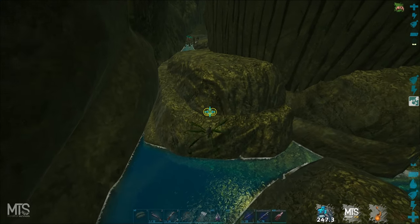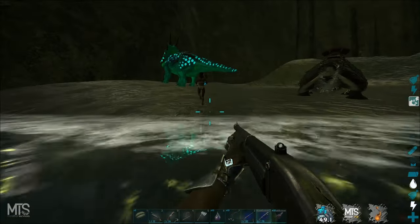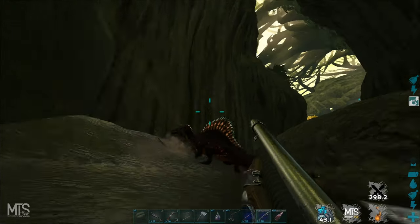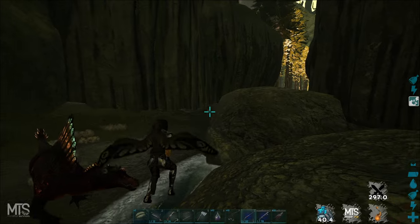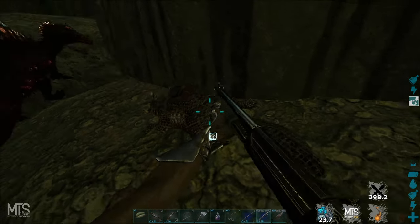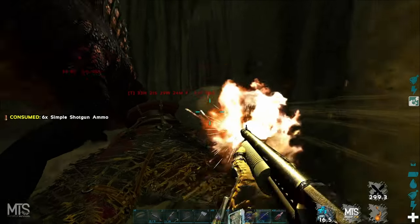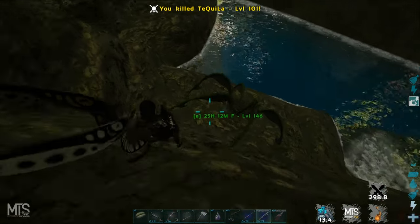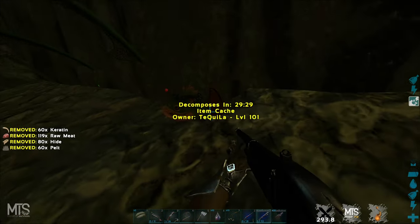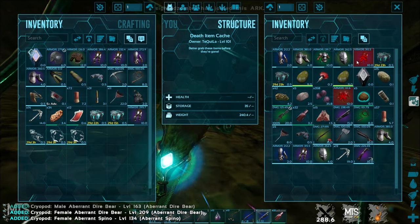There's a guy right there - he's crying shit, maybe I go and attack him. I netted it, it's almost dead. He's dead. What does he have? Yep he's geared - he's got good shit.